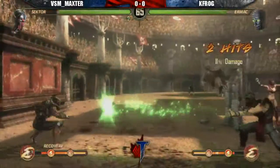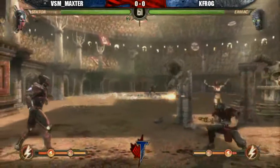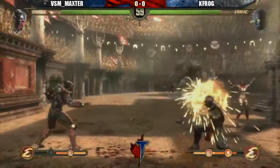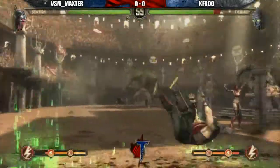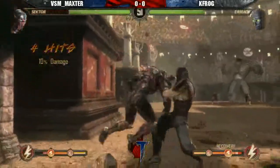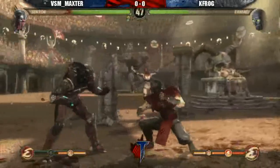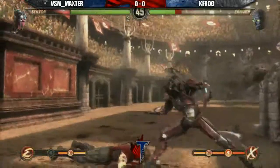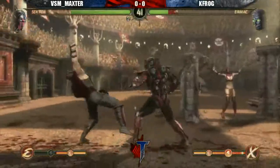Nice force push by K-F-R-O-G. Max is zoning, trying to keep K-F-R-O-G away. Now reversed positions — got him in the corner. He puts himself in the corner. 1-1-2 into enhanced, holding missile — that doesn't go chip. Whiffed but not punished. Nice 4-2.